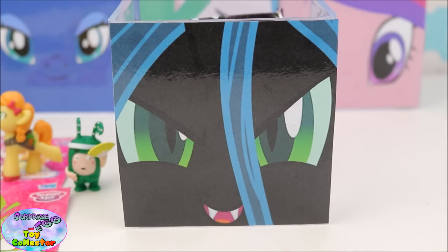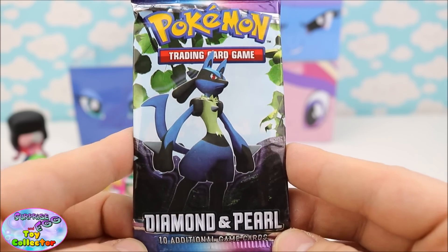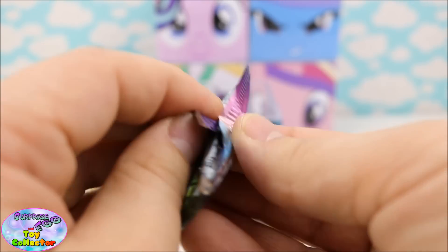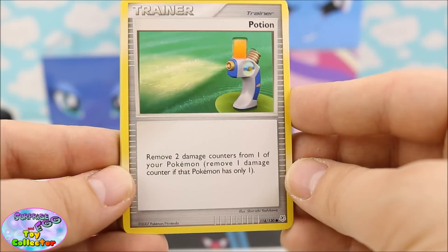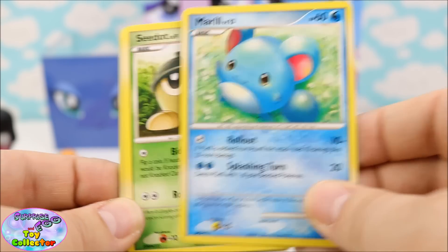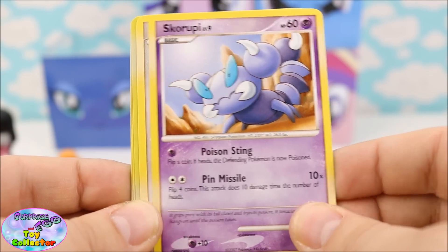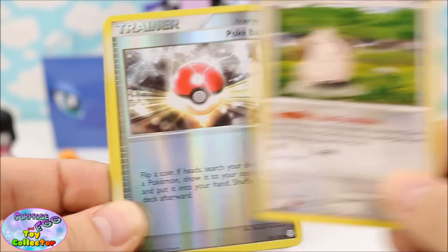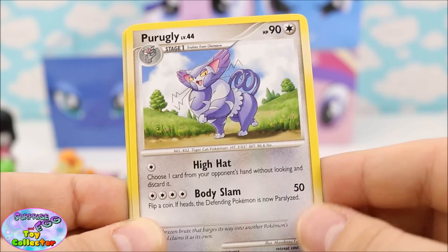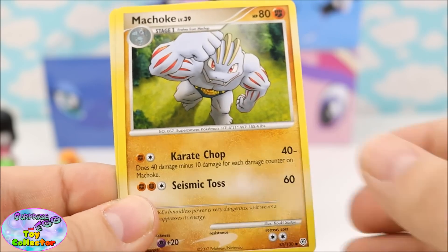Let's see what's inside our Queen Chrysalis Surprise Cube. First up we have a Pokemon Trading Card Game Booster Packet from the Diamond and Pearl range. We have a Potion Trainer Card, a Marill, a Sea Dot, a Skaroopee, a Cleffa, a Shiny Pokeball Trainer Card, a Perugly, a Mantyke, a Machoke, and a Staravia.